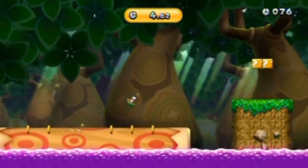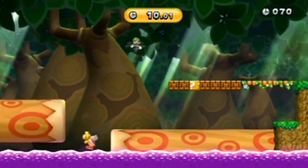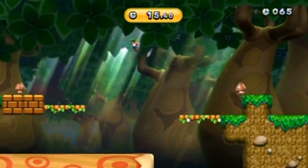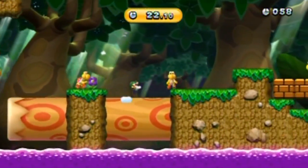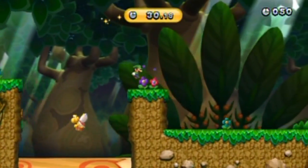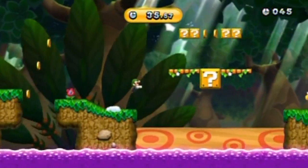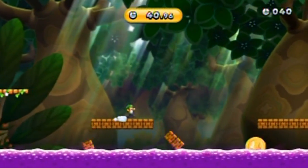Remember how you're able to speedrun World 1-1 in Mario 1 faster if you take the secret pipe, rather than just playing the stage normally? For all I know, maybe that pipe up there would be the faster route forward — you know, that pipe actually takes you back to just a little bit above your head.